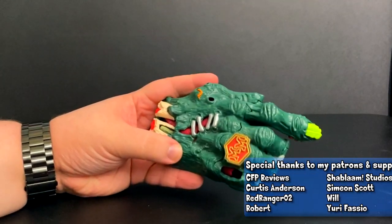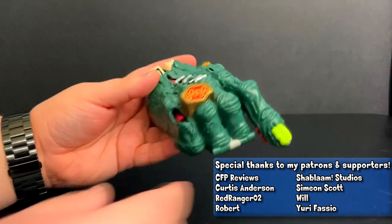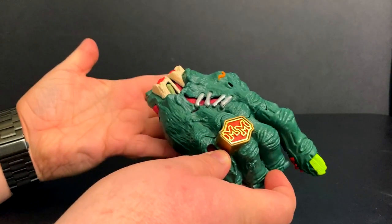Today's video is on the Series 3 Doom Zone playset — Mighty Max Crushes the Hand, or Grips the Hand, depending on where you live in the world. This is a full-on horror set.